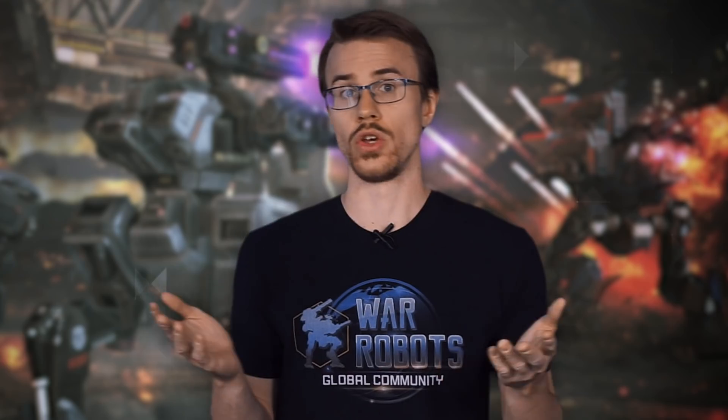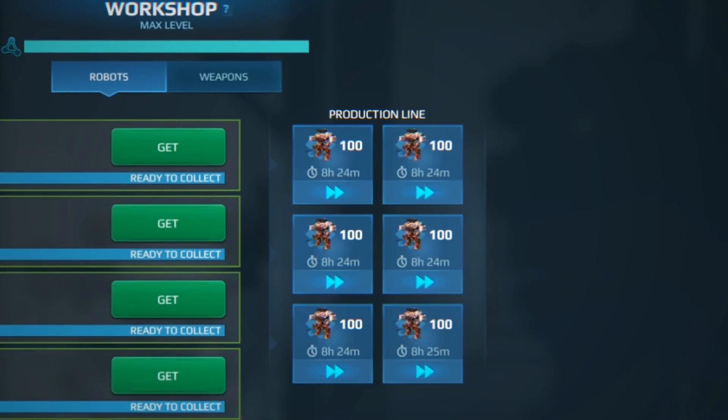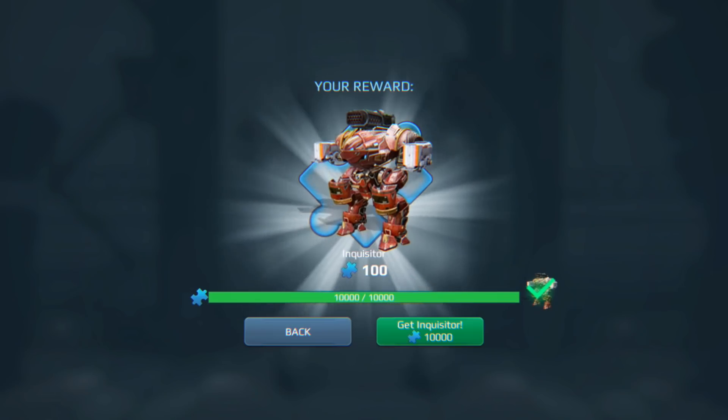Say you want an Inquisitor — you're so close to building it, but still a couple hundred components short. Your actions? First, open the workshop. Secondly, order a couple packs of Inquisitor components. The next day, collect freshly made pieces. And here it is — now you've got enough to build an Inquisitor.